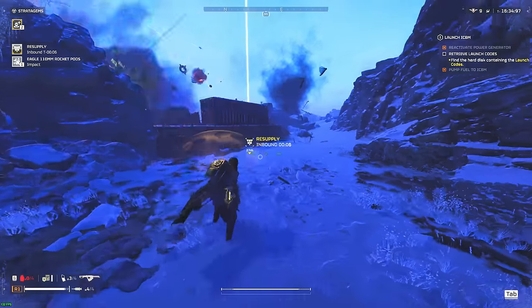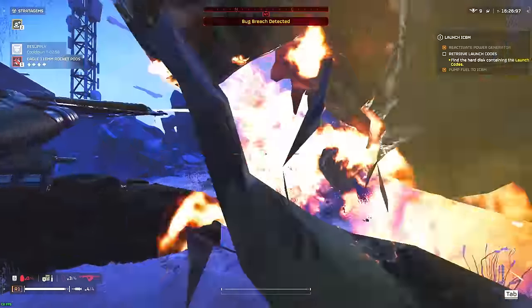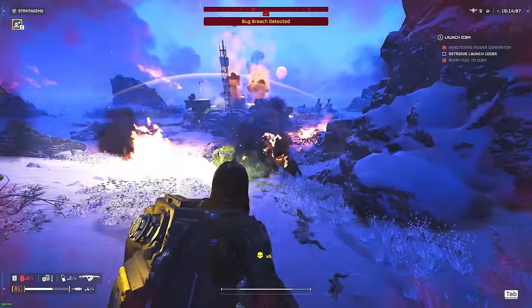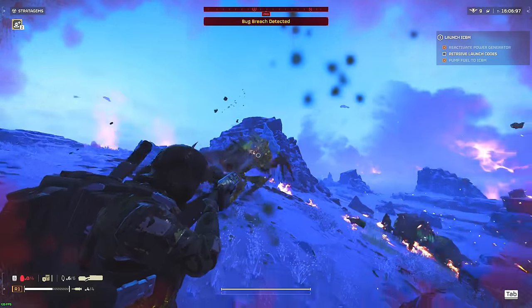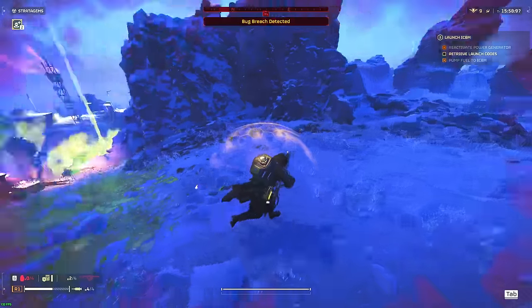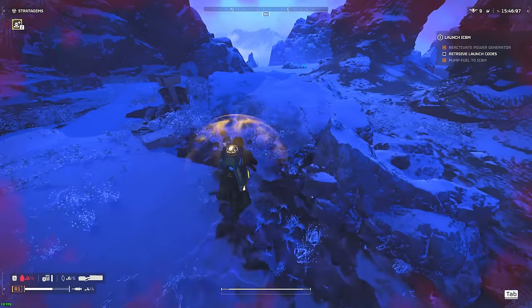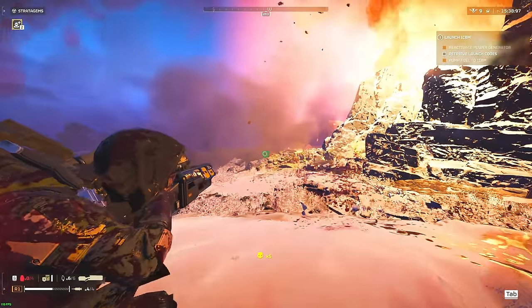Called a resupply but have no grenades to deal with these bile spewers. Couldn't pick a leg on that charger — I was probably shooting his back leg so I switched to the front leg. The flamethrower is so weak against bile spewers — I hate bile spewers.